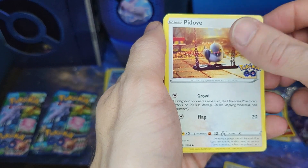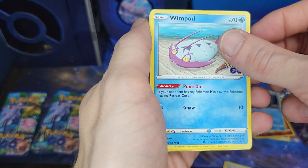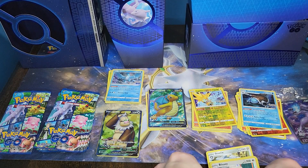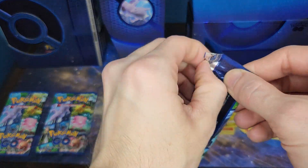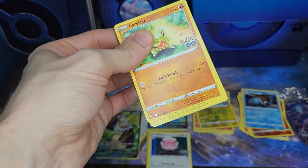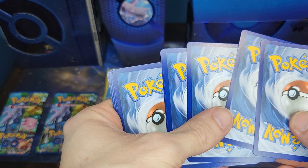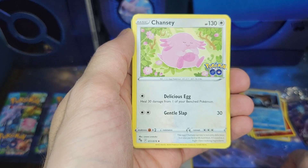Spinarak, Pidove, Rattata. We got a holographic Mewtwo. Like I said earlier, by the time you're watching this I should have more Crown Zenith products to open, so hopefully Wednesday. This video will go up on Monday, so hopefully Wednesday I'll have some more products. I actually have another video filmed from last week, but since I had all those Crown Zenith products to open, it kind of got shoved to the background.